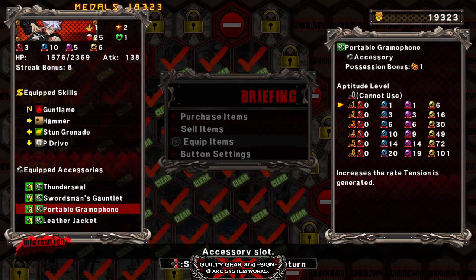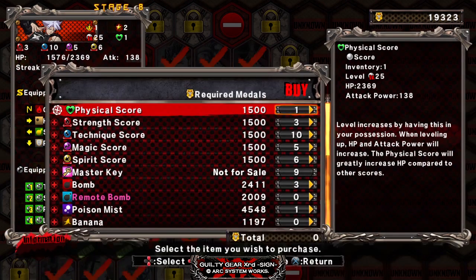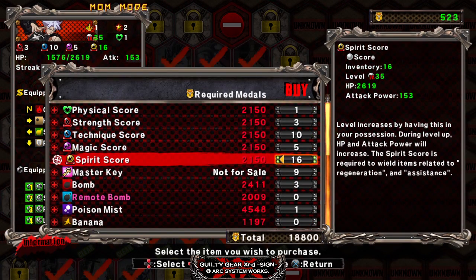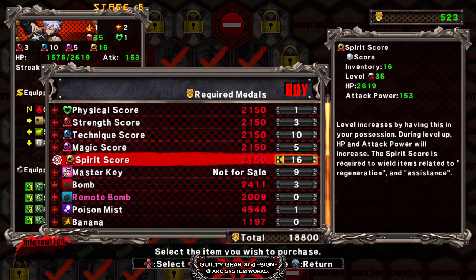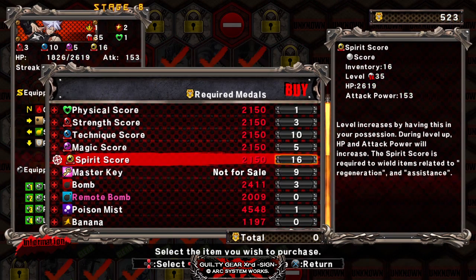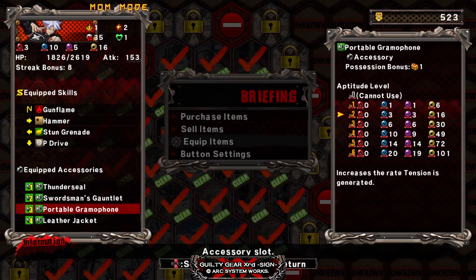Road to Level 6. As you can see, we're at Level 1 now. We're going to get this sucker all the way to Level 6. Just getting it to Level 2 costs about 18,800 medals. 18,800 medals, people. You know how many medals that is? You can buy more of other stuff with that.